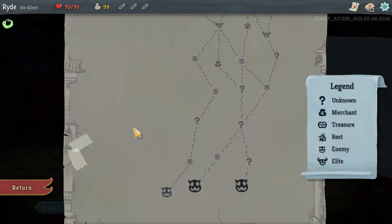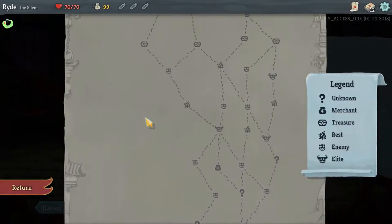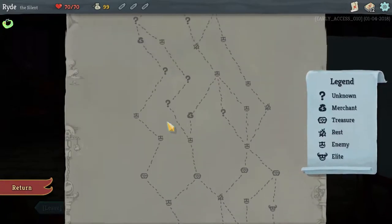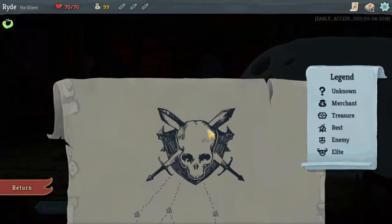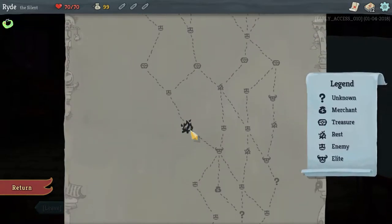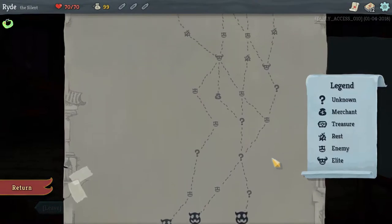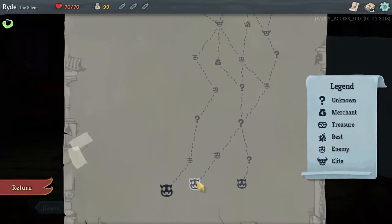So here you have the map overview. As you can see it's a lot of fights before the first boss — the boss is this big guy here. We are at the bottom and we can choose between one, two or three different paths. I'm going to go for the middle one. Let's go.